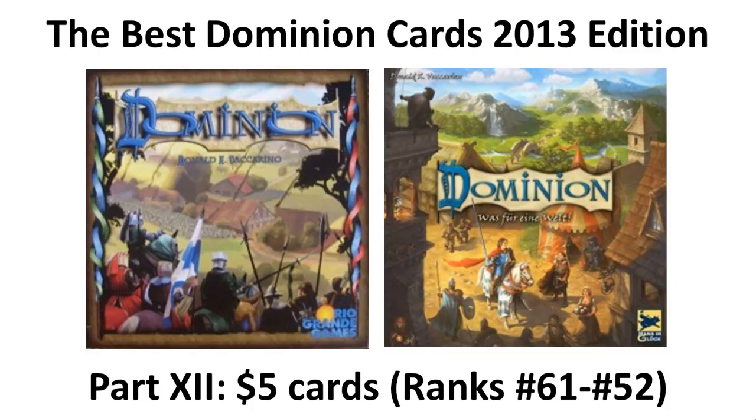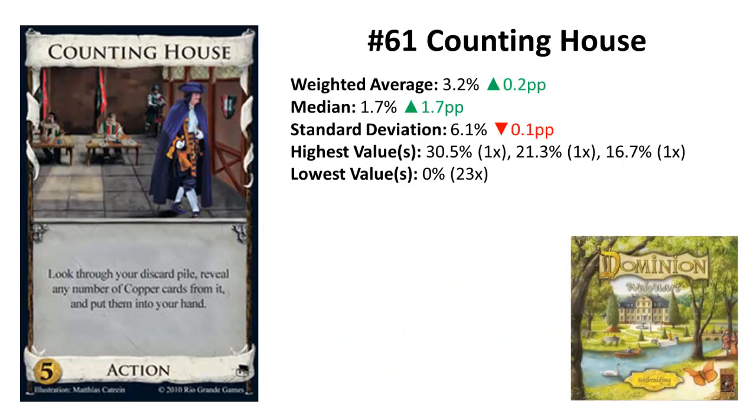The last 10 ranks: 61 to 52. Rank 61 is Counting House from Prosperity. Counting House is on the last rank again — it's a card with the third lowest deviation in this list and was voted last 24 times. All cards costing 5 are really strong cards, but some shine more often than others, and Counting House is one that shines very rarely.